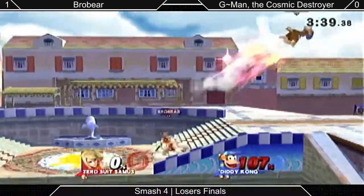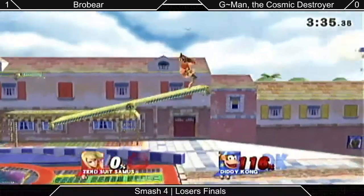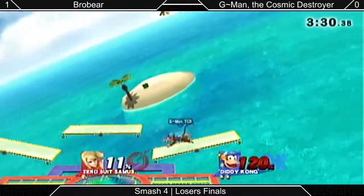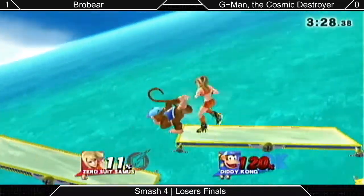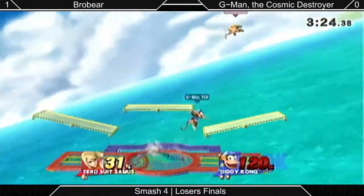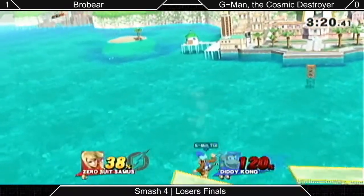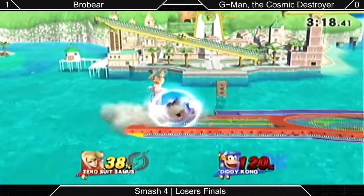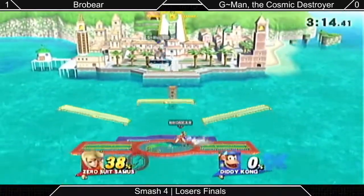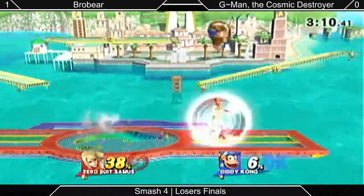The stairs ate the banana there. He tried to throw it to punish. ZSS is just camping on the platforms right now. There's an up B — rates the shield drop, immediate up B, rates the shield drop again, all the way across the stage.